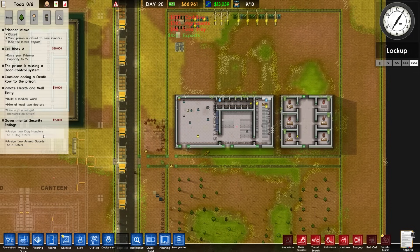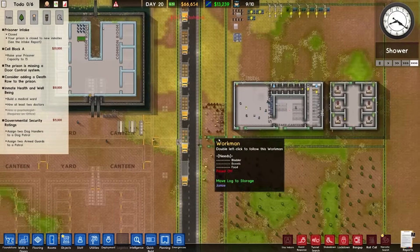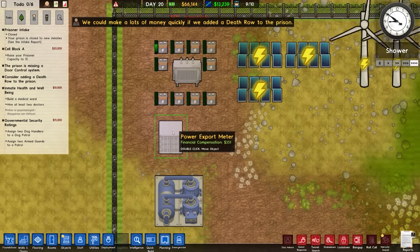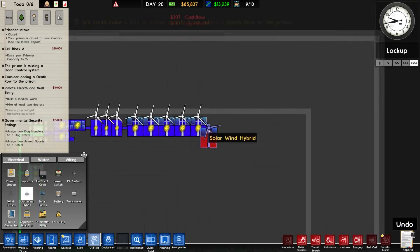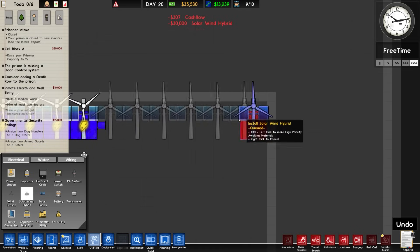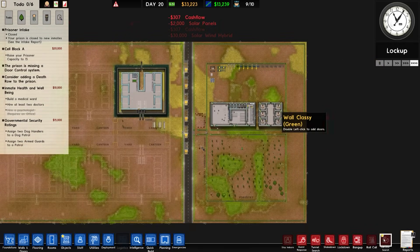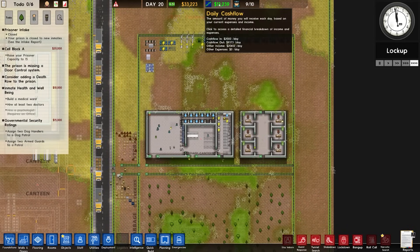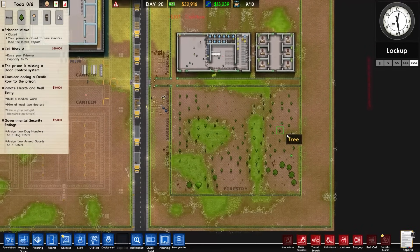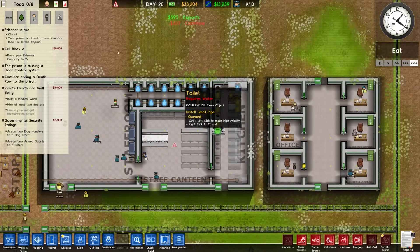We need dog handlers — and definitely need an armory and a kennel. There's a lot of building going on. We're in solar hybrid. I'm going to build to the end, put solar in there, and prioritise the building of that — building it now is just going to help us export more. Daily cash flow is going up and we've got all of the forestry here, so we've basically removed most barriers to entry when it comes to the money side of things.